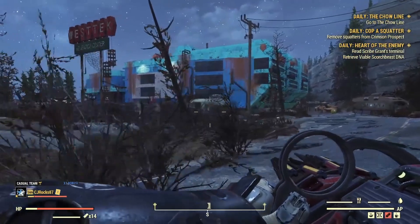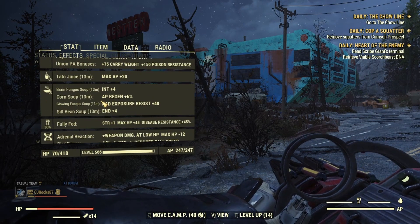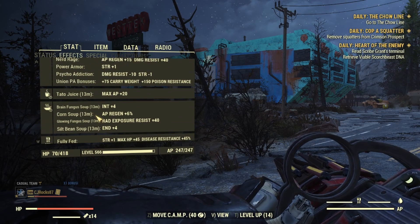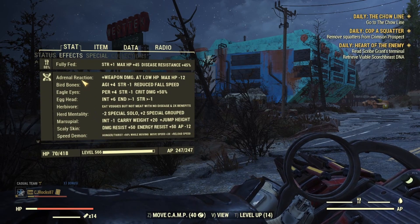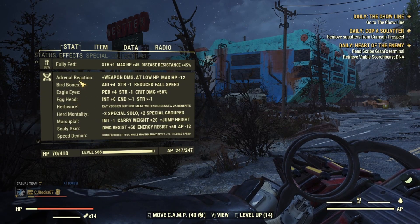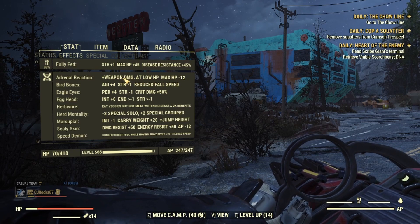Alright guys, we're over here at West Tech. I'm going to make sure I'm all buffed up. And I do apologize — I didn't go over this before, but I'll go over it here real quick. I am using mutations for this build. The first mutation I am using is Adrenal Reaction — since we are bloodied, this is going to max out our damage at low health.